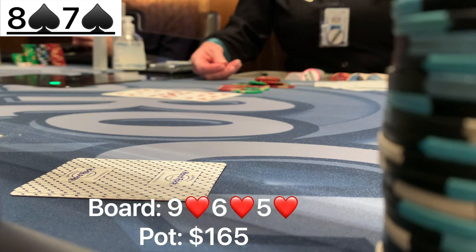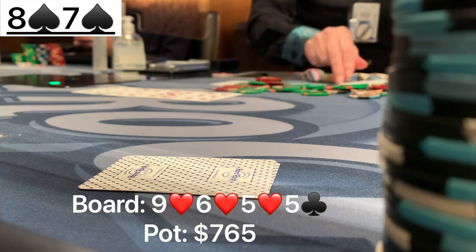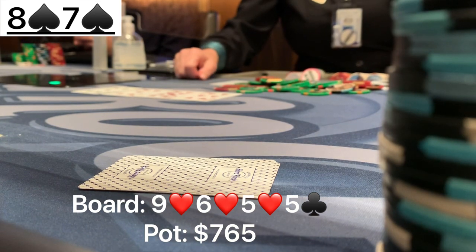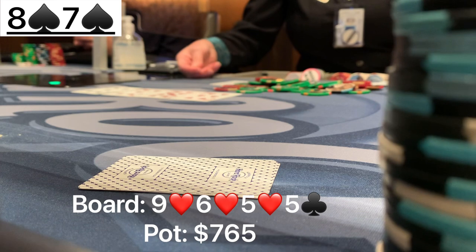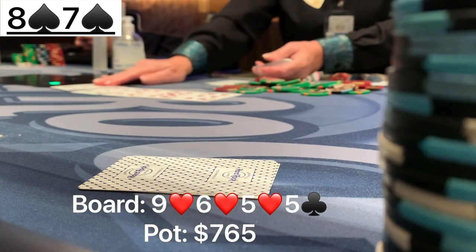With over $700 in the middle, we go to a turn card which pairs the board — the five of clubs — which is not a good card for us. Since she bet into all these people and called my raise in position, I put her mostly on two pairs or a set, and now all those hands became a full house. She has about $800 remaining, around a pot-size bet. I really think she has a strong hand — a flush or a turned full house — so I go with my gut and check this one back to evaluate on the river. If she bets out huge on the river, I could probably just fold.